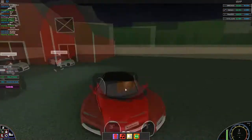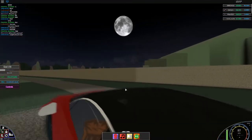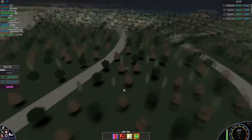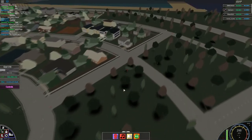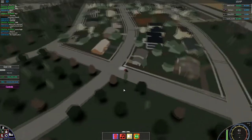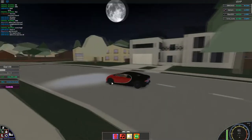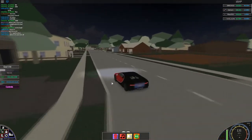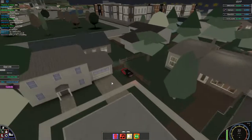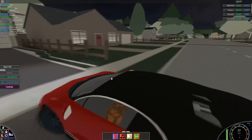Looks like the same person who won in the fire station won again — that's twice in a row, really impressive! For our last round today we are going to do it in the neighborhood, which is a much bigger area than anywhere else we've been. It's much more spread out. I actually know a house here you can go inside — that'll be really cool. You can go in a couple of houses, but a couple you have to glitch into.